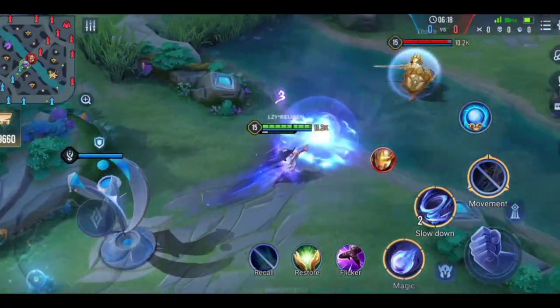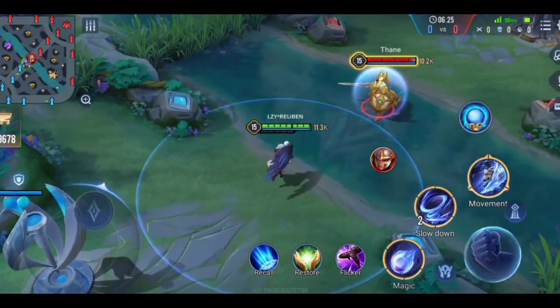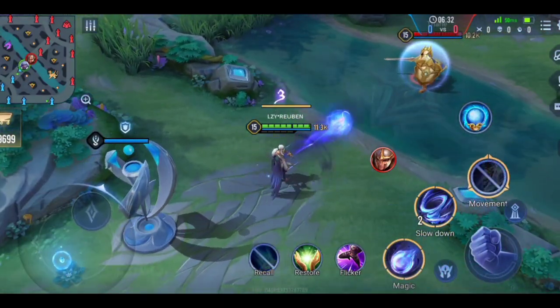If you use your ultimate, the projectiles travel toward the target — enemies near that target will also receive damage. However, the area damage is very small, so enemies have to be right on top of the target to receive damage.